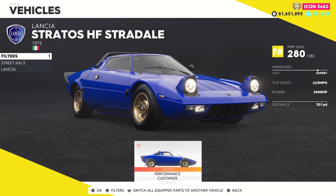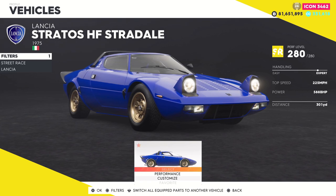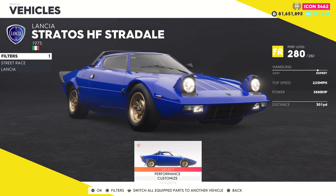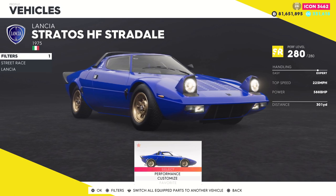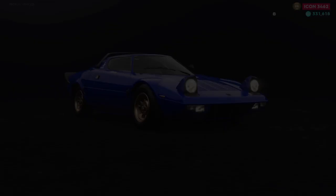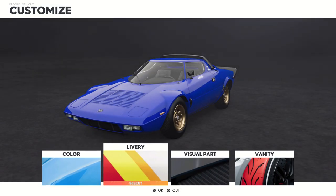Welcome back to The Crew 2. With the Season 9 American Legends update, they brought lots of cars we can use and transfer to Motorfest. The Lancia Stratos HF Stradale is going to be one of them, and it's going to be in the street category, which is interesting because it's going to be the only street Lancia at the moment.